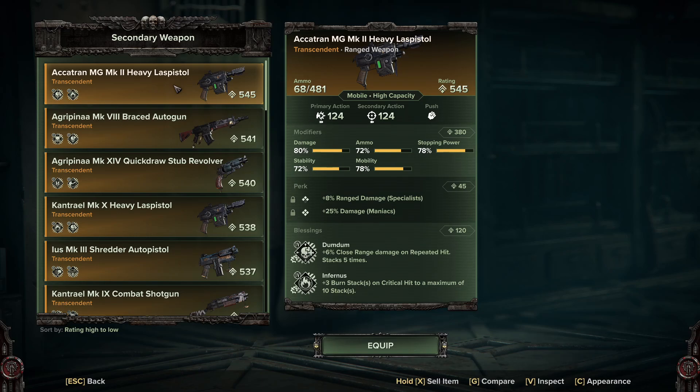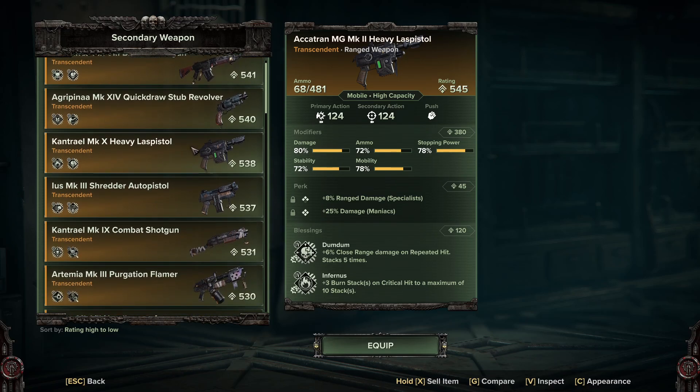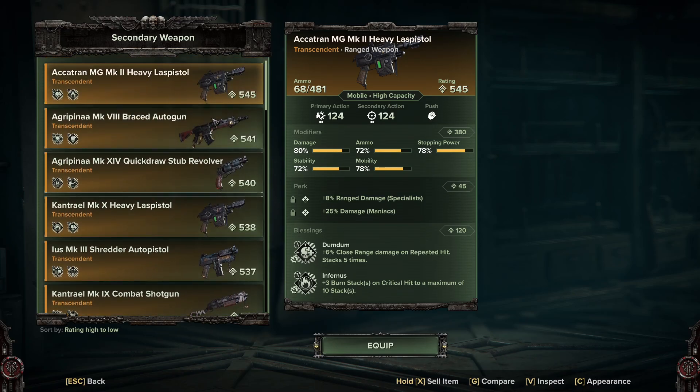The blessings on the LAS Pistol are Dum Dum and Infernus. This is a very crit-heavy build, so Infernus is pretty much going to proc on every single target you hit. But if you want to use a different weapon, you're not locked into any real ranged weapon choices on this — use what you have or what you enjoy the most.